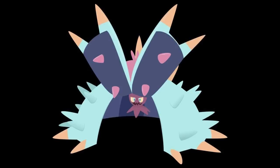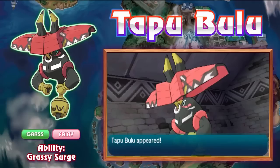At number 7 I have Tapu Bulu — the one everyone was hyping up early on. It's the Grass/Fairy Tapu with 130 base Attack and Grassy Surge. Grassy Surge sets up Grassy Terrain, which strengthens Grass-type moves, gives Tapu Bulu passive recovery, and makes its Wood Hammer hit incredibly hard. To give you an example: it KOs Latios with a Choice Band Wood Hammer. Mega Charizard Y dies after rocks — and that's a four-times resist, by the way.